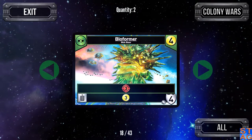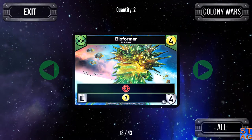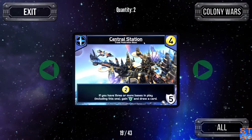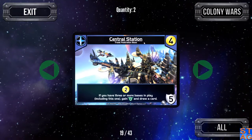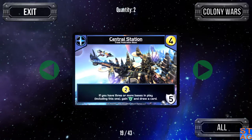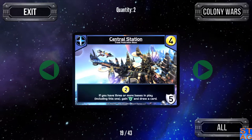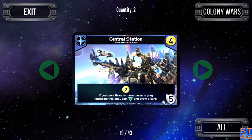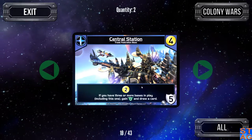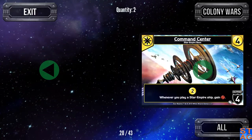The Bioformer moves us into cost four cards. Three attack every turn, and if you scrap it you get three trade — so you're not getting a full return on investment. It is a cost four bypassable base. The Trade Federation base, the Central Station, is one I go for heavily and recommend you do as well. Costs four, gives you two trade every turn, and the fine print: if you have three or more bases in play including this one, gain four authority and draw a card. There are two in the deck, so if you get both and another base, you can pull in good trade and authority at the beginning of each turn.